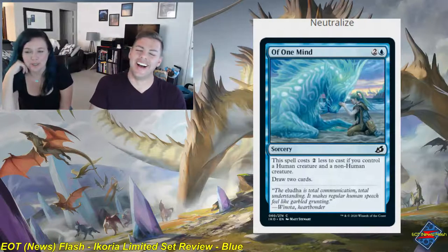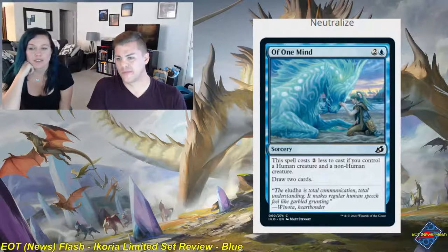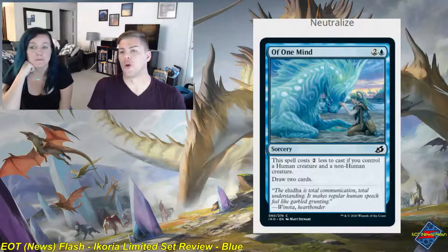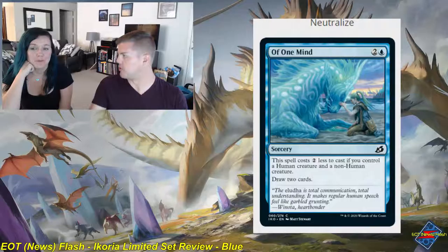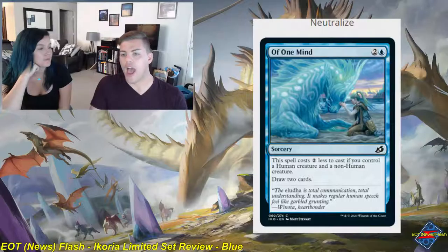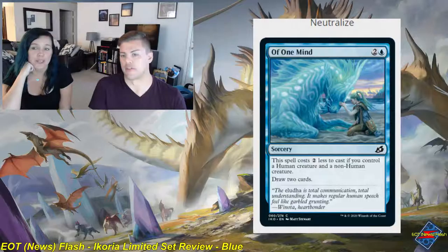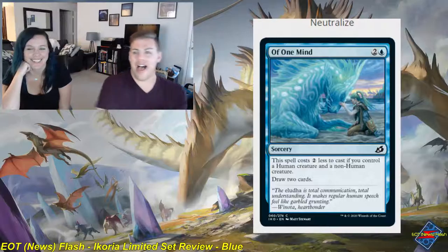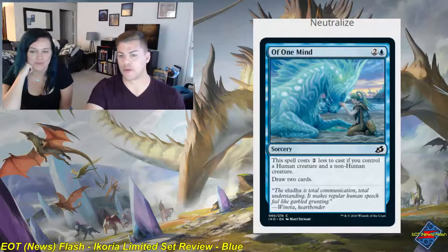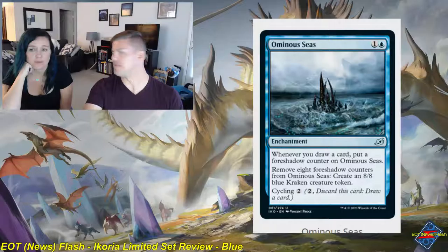Of One Mind — one and a blue, sorcery, common. This spell costs two less to cast if you control a human creature and a non-human creature. Draw two cards. Divination costs two and a blue to draw two cards, so pulling it off at one mana is great — and if not, three mana for two cards is still perfectly serviceable. Solid two — very good stuff, and it'll look great in foil.